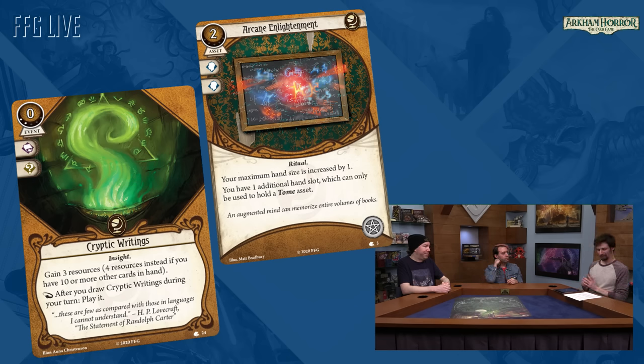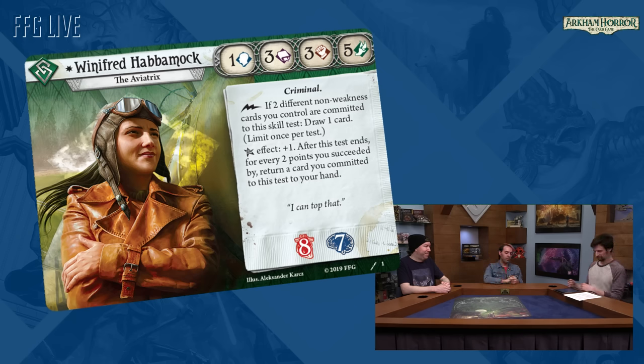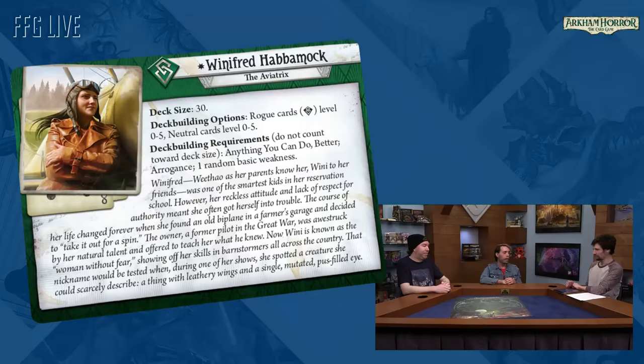Let's take a look at Winifred Habbamok — our brand new investigator. Winnie is a Native American investigator, the aviatrix, and her backstory is essentially that she respects no authority. She dropped out of her reservation school, found an old barn, opened it up, and inside was a World War I plane. She thought 'I can fly that,' so she did. The owner — an old World War I vet — was so impressed he offered to teach her, and she started performing in barnstorming shows across the country. We took inspiration from real events after World War I, like Amelia Earhart and others.